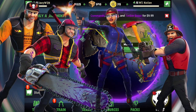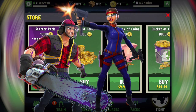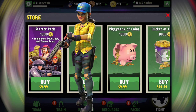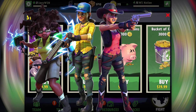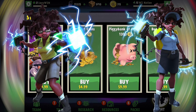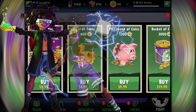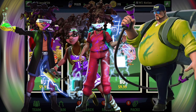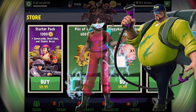Starter pack — great deal on coins and three epic units in store. Here is the starter pack right here where you have the Commando, Deadshot, and Timber Beast, which you can buy for ten bucks. You'll get 1,300 coins, which is a lot. If you're starting out and working your way through the ranks, at my level here, level 21, this would be great. The Timber Beast just mows down drones like nobody's business, Deadshots are always pretty cool, and the Commando is always a great unit — great at taking down drones with a nice fire rate.